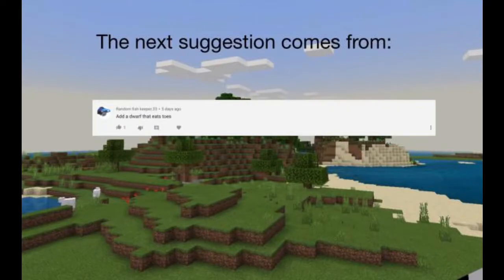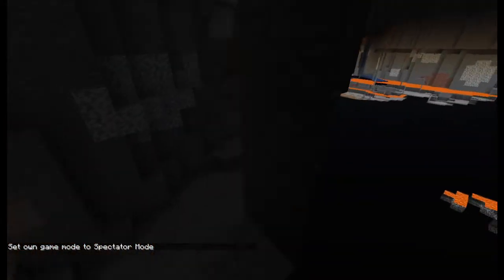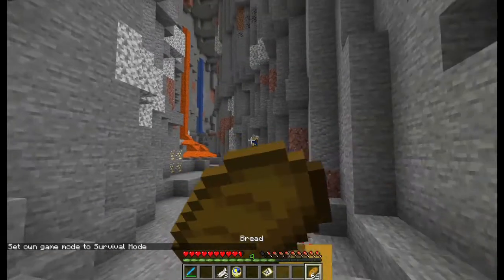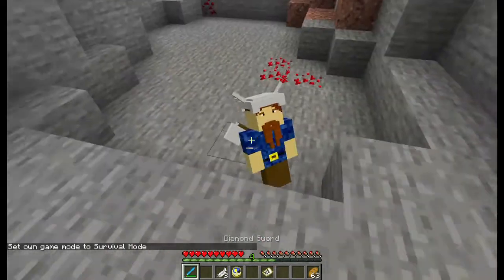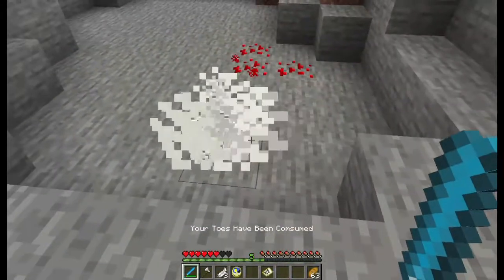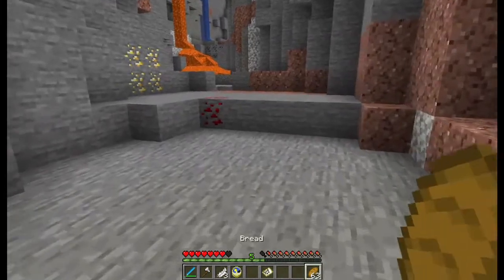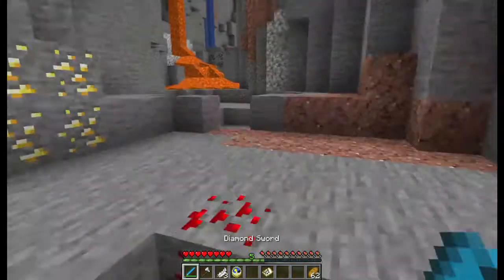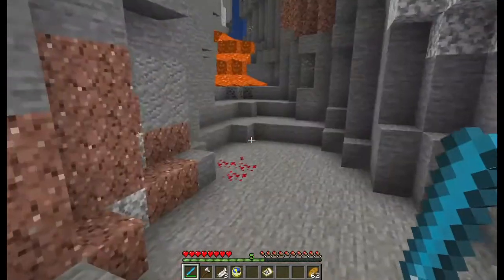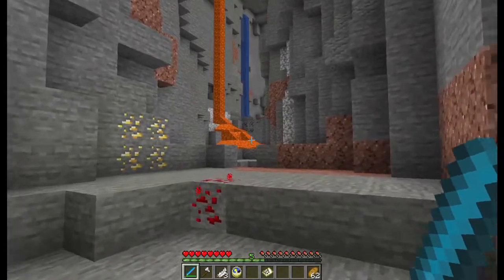The next suggestion comes in from RandomFishkeeper33, which says just add a dwarf that eats toes. So if we fly underground — this also spawns on a mountain — there's a rare chance of finding a dwarf. He's already coming for me. He'll do a headbutt attack, and right above your inventory it'll say 'your toes have been consumed.' While your toes are consumed, you lost two hearts and your movement speed is decreased by about half. The only way to regrow your toes is to die.